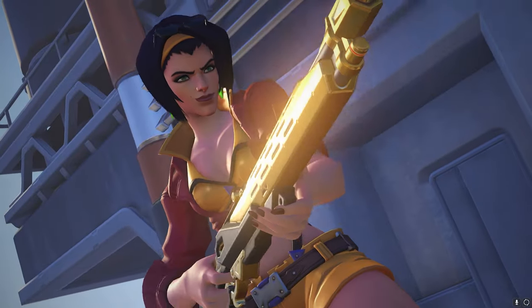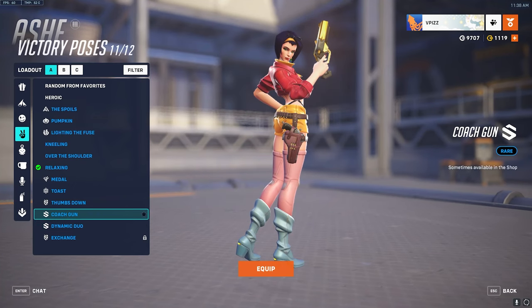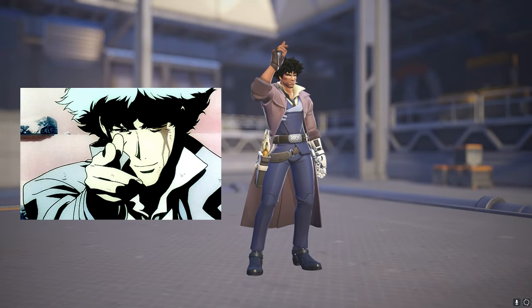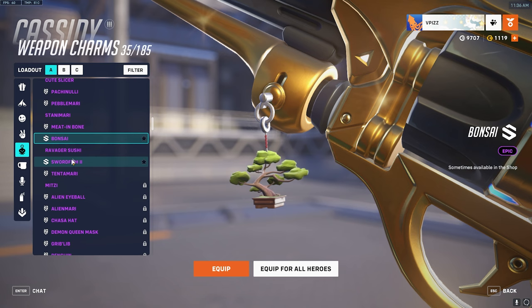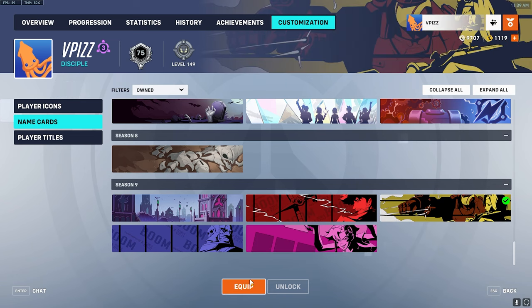Besides the skins, Ash and Cassidy both have a highlight intro and they're kind of just references to scenes in the anime, which I think is pretty cool. They also get two victory poses — it's kind of neat. Spike gets his little finger gun when he does the space cowboy type thing, Sombra gets Ed's little walk, and Cassidy gets his own bonsai tree.